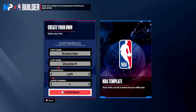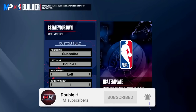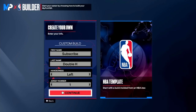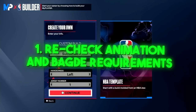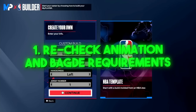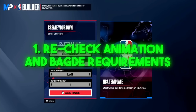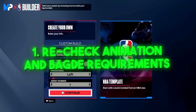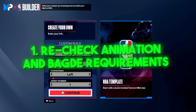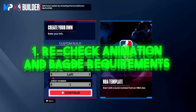It's your boy Henry, aka Double H, back at it with yet another banger. We got y'all with the ISO builds in today's video — this is what I specialize in. Two things before we get into these builds: one, the animation and badge requirements we were given at Community Day when we were recording and making these builds are different than the ones they finalized and made public. So when you make one of these builds, make sure you check the badge and animation requirements and maybe adjust some attributes by one or two ticks.